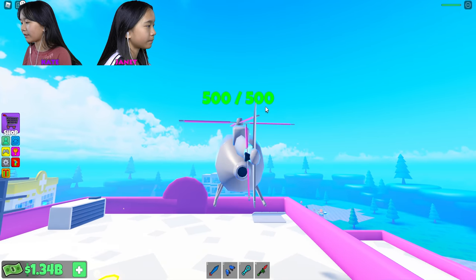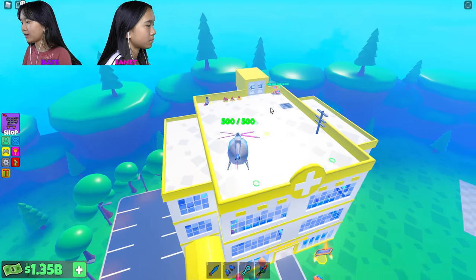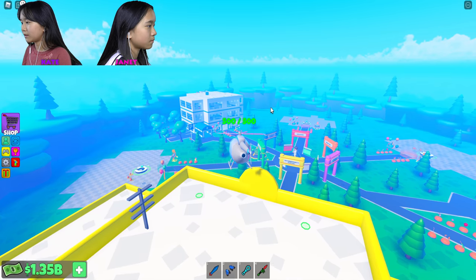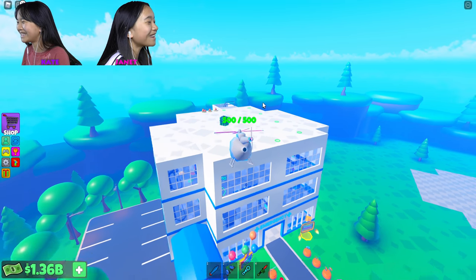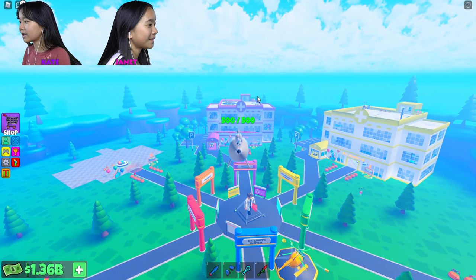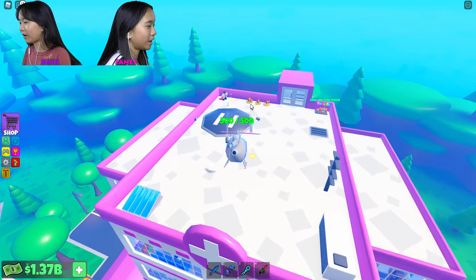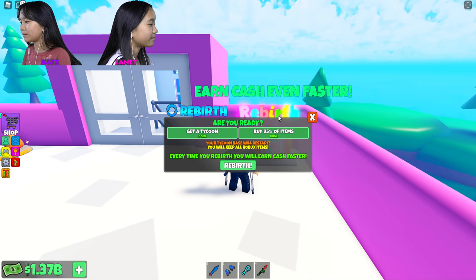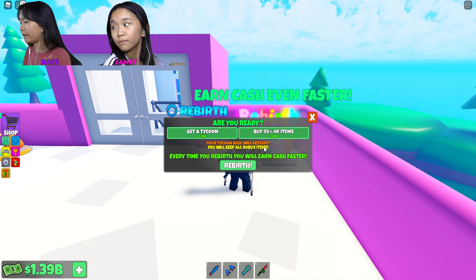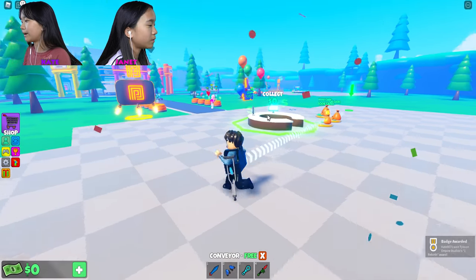I'm gonna try flying the helicopter. Oh — 500 health, that's how much it has. I'm gonna fly over to Tad's roof. Oh, Tad doesn't have the stuff up here. And then there's Janet — Janet's on the roof but she didn't do anything. Janet, there's a present up here — I'm gonna take it! No no no no no! I'm gonna fly back and use the rebirth thing on the roof. Anybody wanna watch? It says your tycoon base will reset, but you will keep all Robux items. Every time you rebirth, you earn cash faster. So I'm gonna rebirth. Whoa! I got a badge.